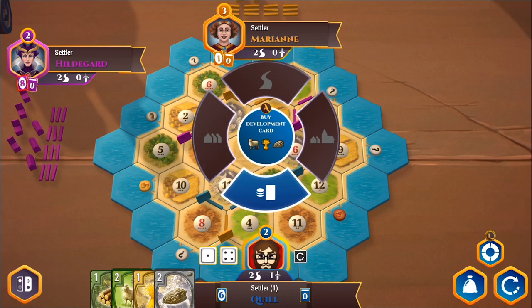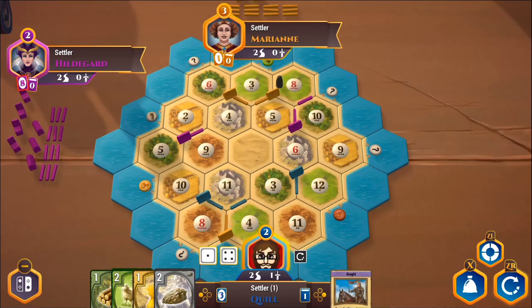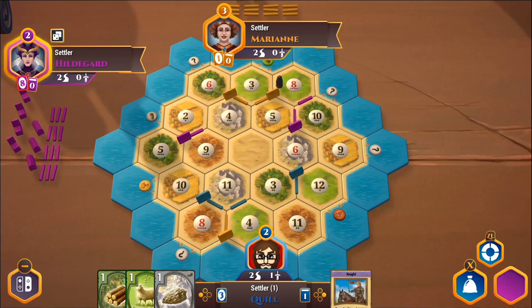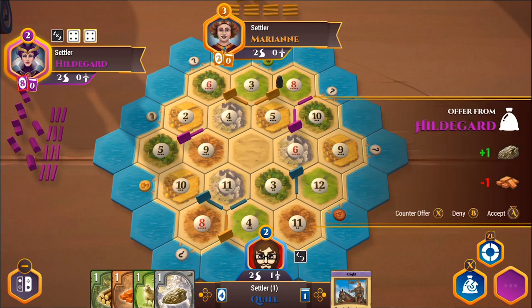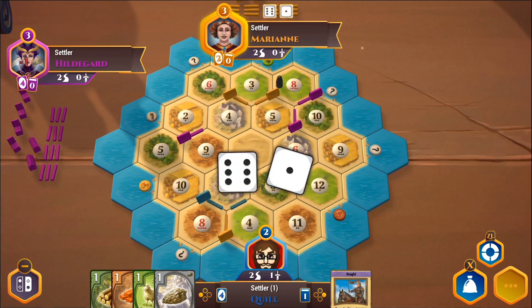I'll buy another development card. We got another knight. A bunch of the development cards are also worth victory points — and they're secret, so people don't know you're moving towards winning. By the way, victory points can be tracked above the players' images. Marianne is at three points, and Hildegard and I are both at two. Hildegard traded with Marianne and was able to place a settlement, so she's at three points as well.